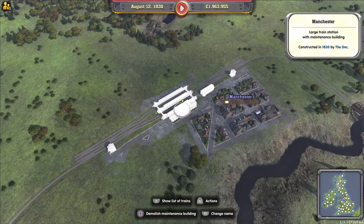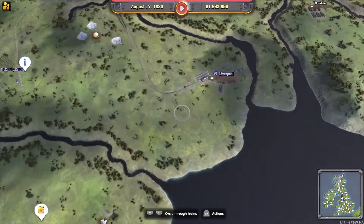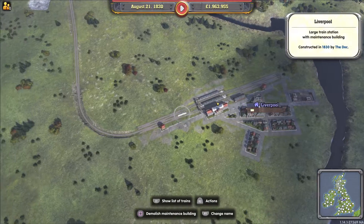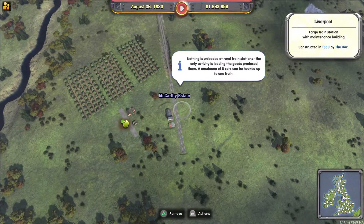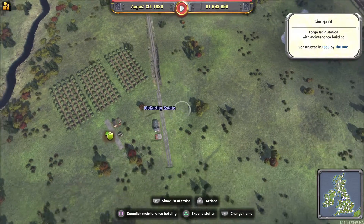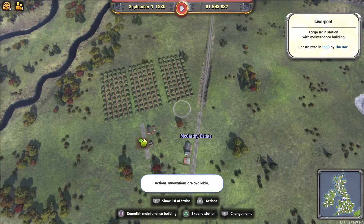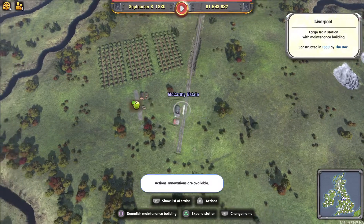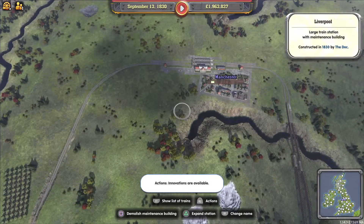Just a thought — did I put a maintenance station here? I did. Do I still have one at Liverpool? No. Right, sorted. Also worth noting: nothing gets delivered to Royal Businesses — all you do is pick up whatever they're selling. In this case it's apples, and they're being transported to Manchester.